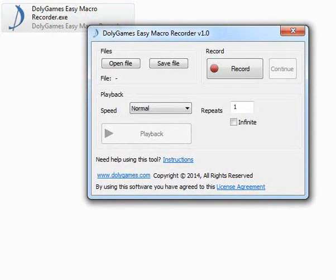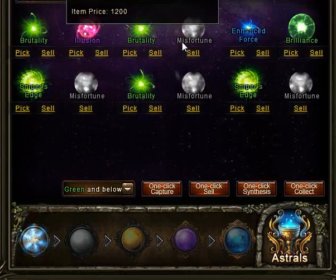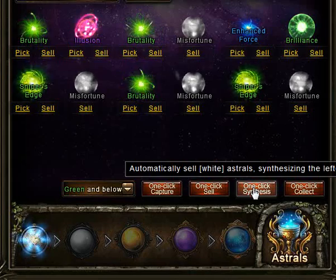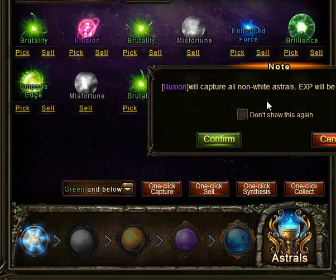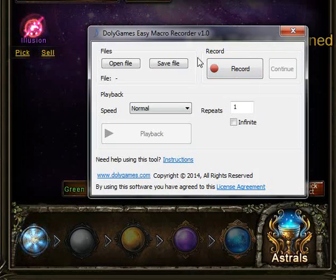It's a very simple program that just repeats mouse clicks or keyboard clicks. Wherever you save it, just double-click to open it. When you come into the game, the only thing you need to do at the beginning is do one synthesis yourself to get rid of the pop-up box, then say don't show this again, confirm, and then open up the program.